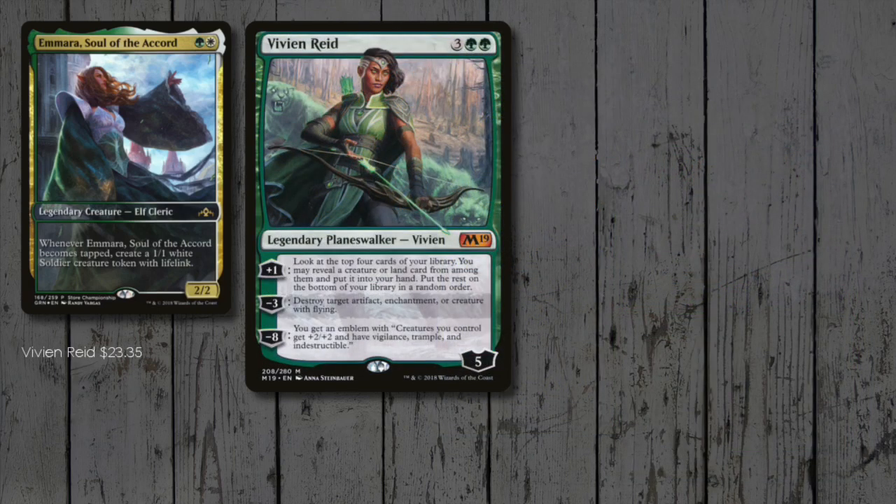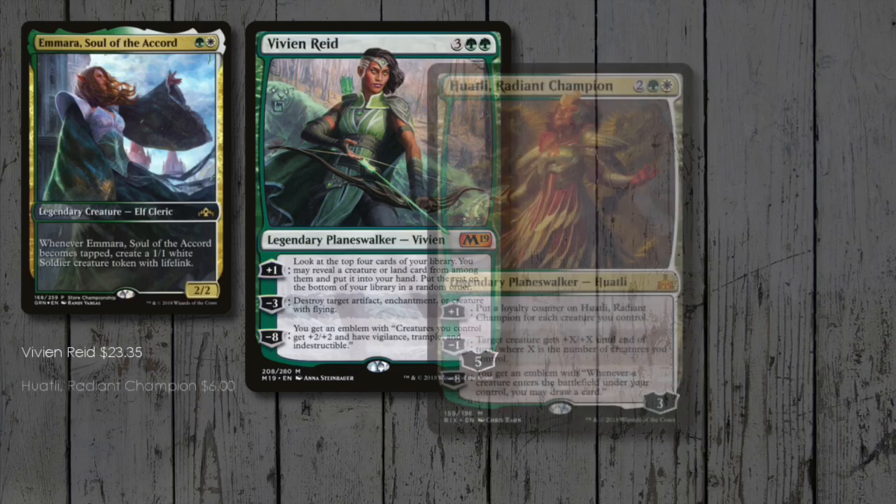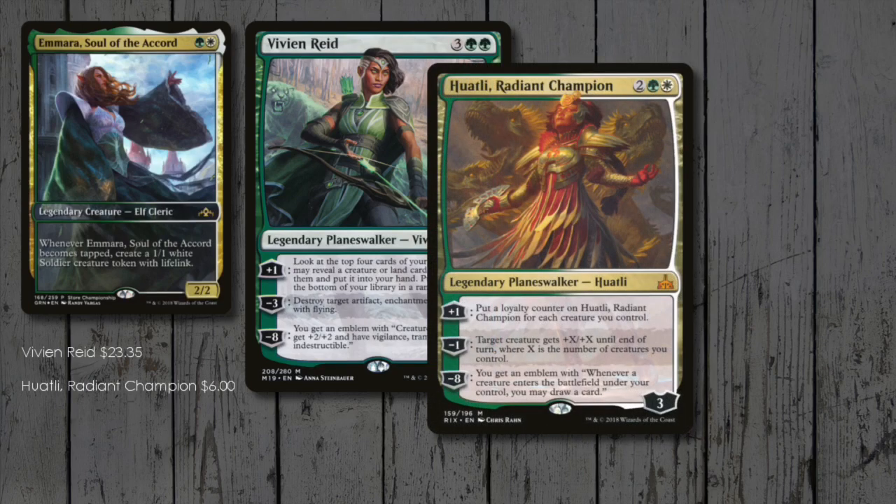Planeswalker time! Vivien is a powerhouse of a walker — if we can hit that emblem, then all our tokens become that much more deadly! Huatli, Radiant Champion, is massive amounts of card draw. Imagine having her emblem out and then casting a massive March of the Multitudes!